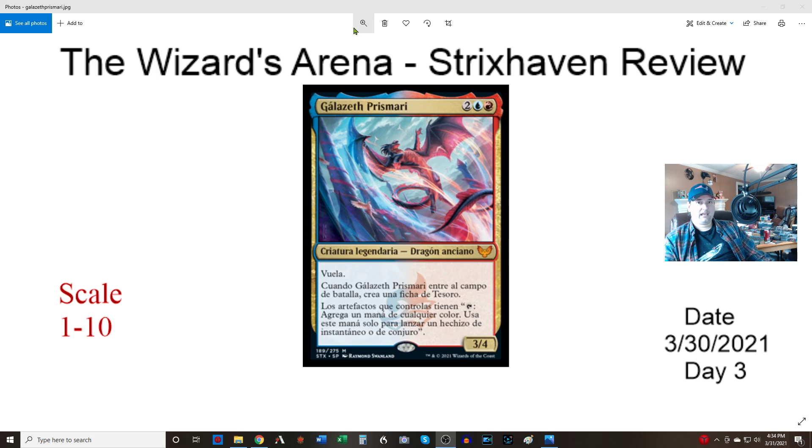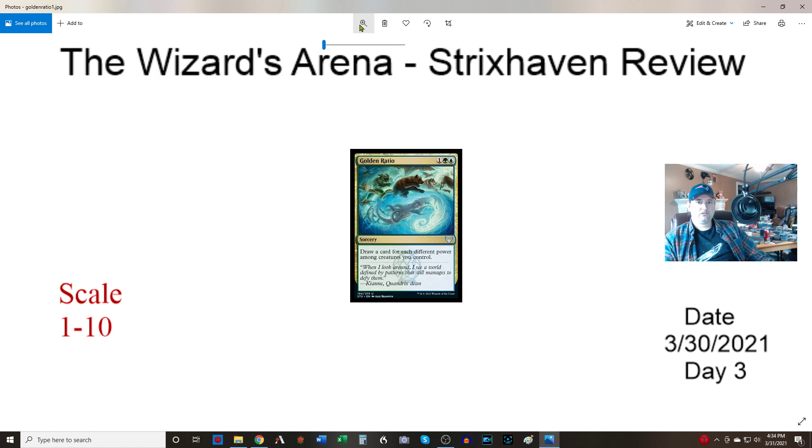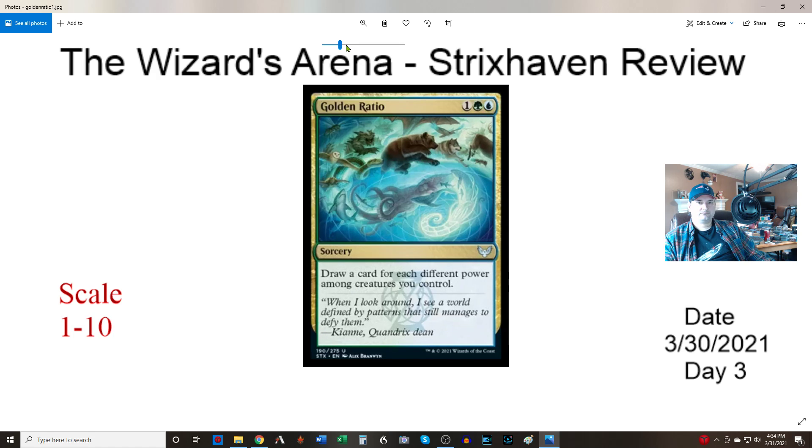Next we have Golden Ratio — one green and one blue sorcery. Draw a card for each different power among creatures you control. This is an interesting little draw spell, not too over-costed. A six is about right because you do have to have a board for it to do something, otherwise it just sits in your hand.